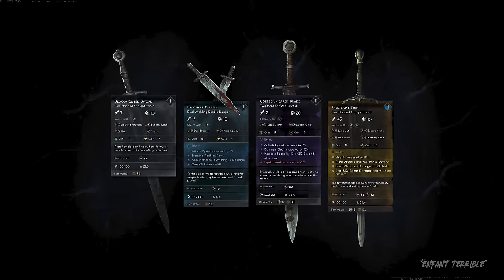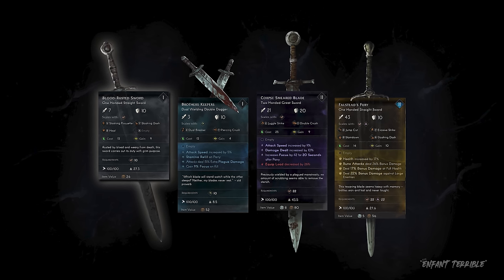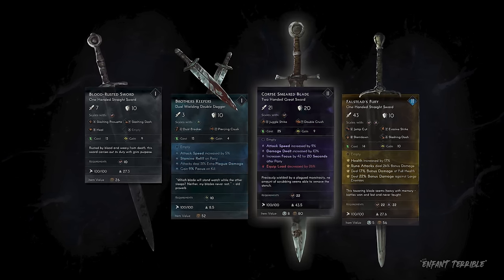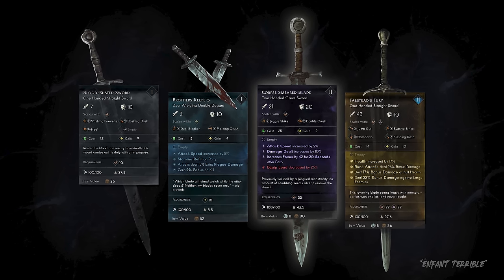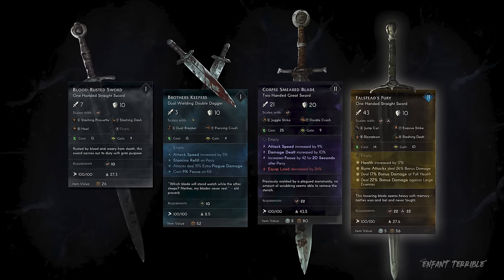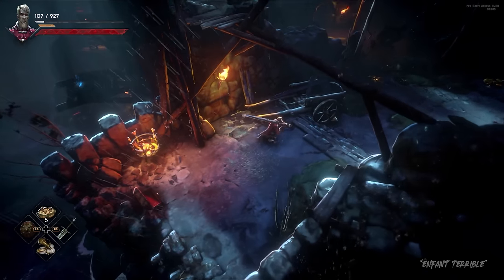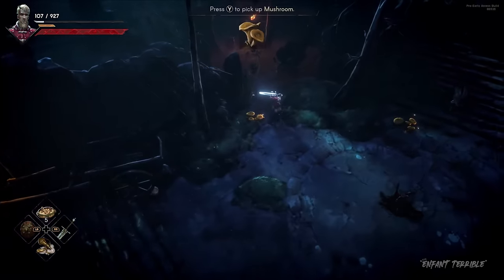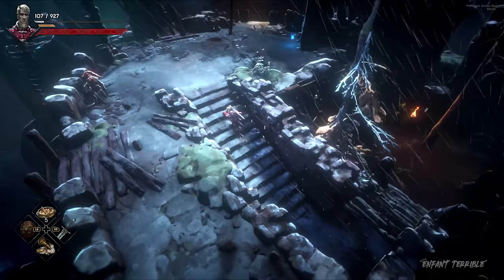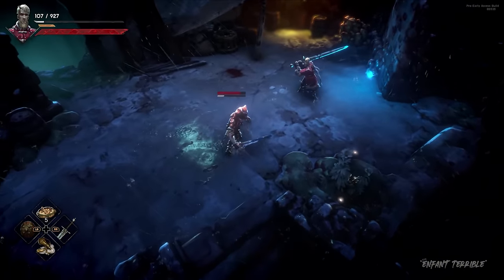Gear in No Rest for the Wicked comes in four different rarities. White items are common — unlike in other ARPGs, they're not trash loot; we made those the most customizable. Blue items are rare and offer only positive enchantments. Purple items are cursed: they offer very positive enchantments but also come with a cursed enchantment. Gold items are unique — specifically handcrafted by our designers with unique enchantments. Every weapon has a chance to drop with its own unique rune, which can be extracted and used on other weapons, allowing players to come up with their own unique moveset.